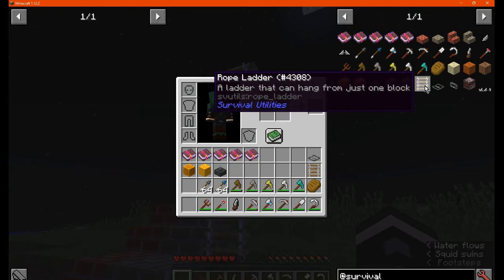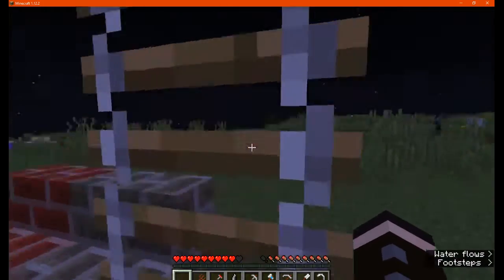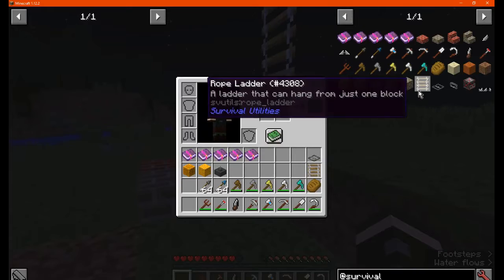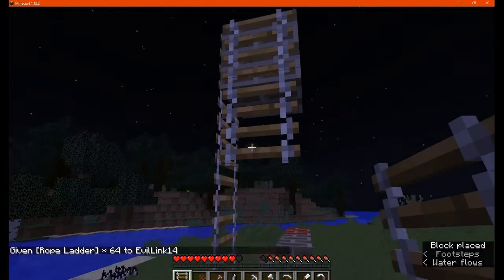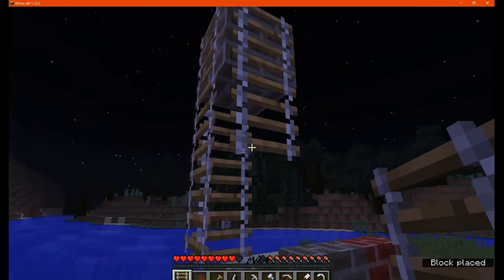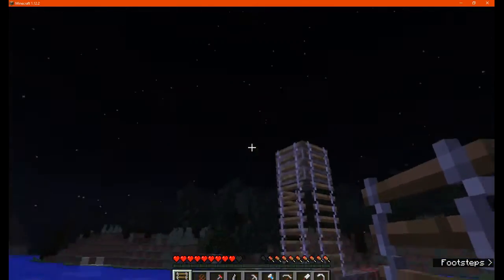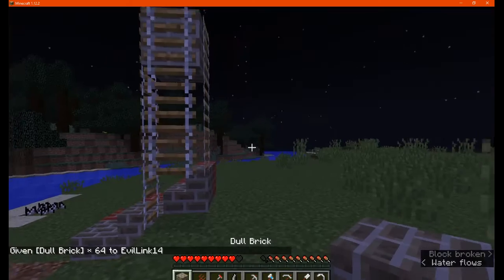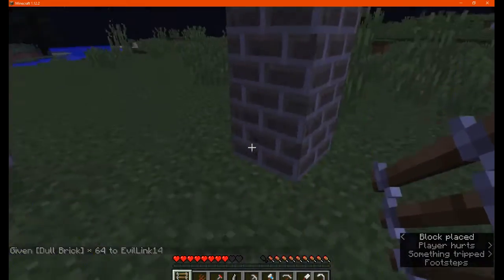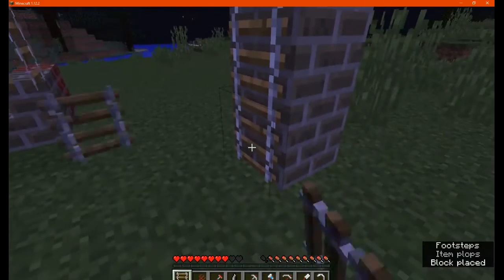You've got the rope ladder, which allows you to have a ladder that hangs from blocks. It's made by taking out the stick and putting in string, and it allows you to climb up and down without needing another block behind it. From what I've come across, you do need to attach it going downward — I haven't found a way to place it so it auto-drops the rest, so you may need to work out a method for deploying it from a certain height.